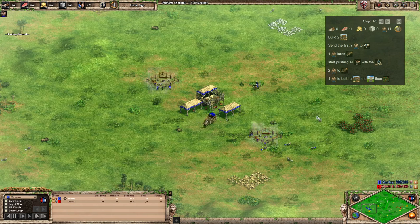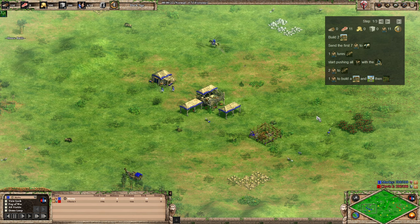Hello and welcome back. Today I've got a new build order for you, which is for the Georgians. This is quite an advanced build order because it's a 17-pop scout rush, and the Georgians have got a little bit of a weird start — you've got to force drop food constantly, which is not helpful.